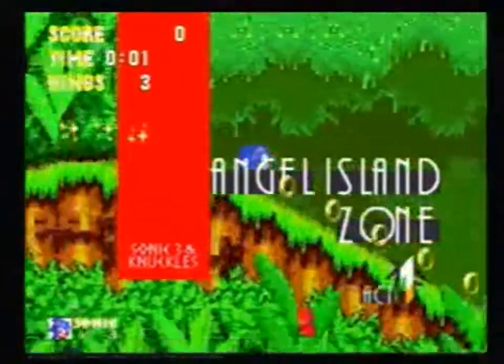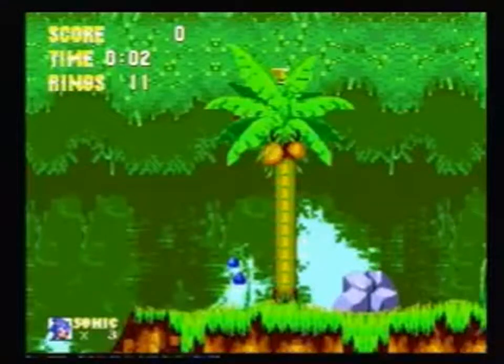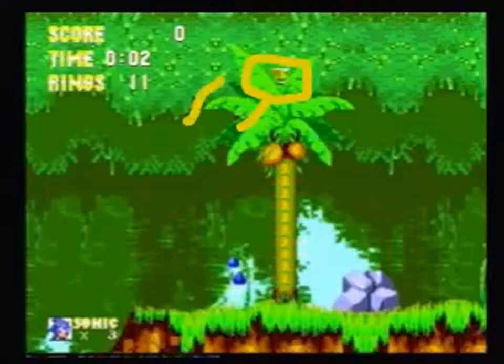We start off doing a full spin dash here, and right away, around about here, somewhere on this flat ground, what you actually want to do is just quickly tap left, just to take a little bit off your speed. So that when you go up through this ramp here, see the spring up the top? You want to hit the underside of it like that. If you're going too fast, you'll come up and hit the side of it, which will obviously slow you down.